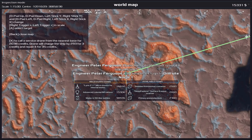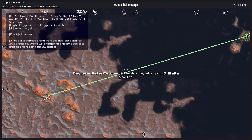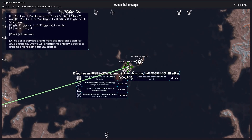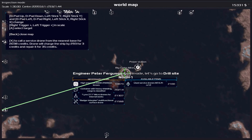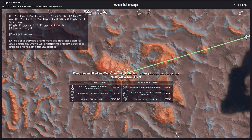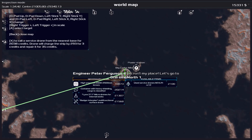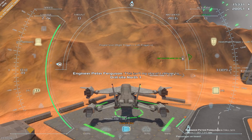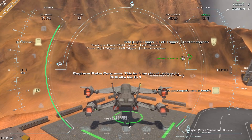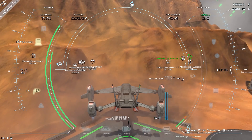I can place these green targets with A, but I used to be able to get rid of them with B and I cannot anymore. That's quite annoying. Anyway, it's going to tell us where we need to go. He needs to go to Drill Site North 1, so we'll just have to find it ourselves.